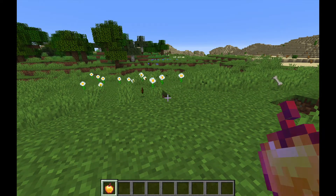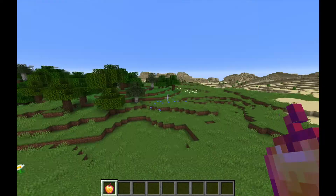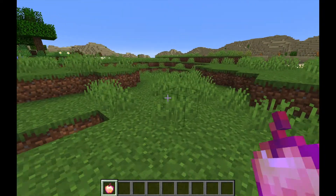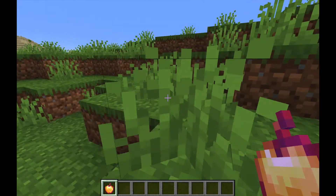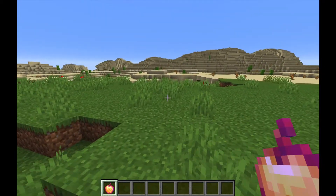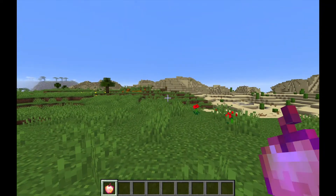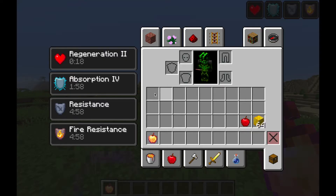The next item is the enchanted golden apple, also known as the god apple or Notch apple. It's an item you can't craft in survival anymore — the only way to find it is in a dungeon, stronghold, or some sort of chest. If you eat one, you get Regeneration II, Absorption IV, Resistance, and Fire Resistance — so technically if you ate one in the Nether, you'd be safe in lava for at least five minutes.